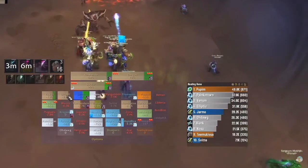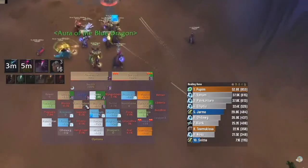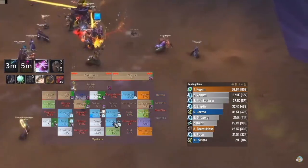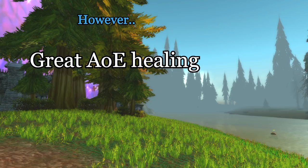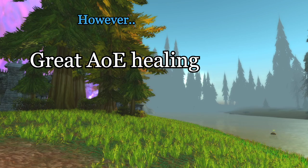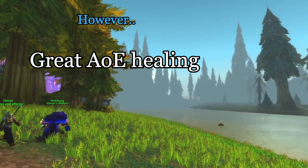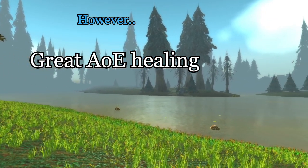I've managed to sustain more than 800 HPS on my druid on that trash by using Rejuvenation on the melee boys. So let's say that Renew doesn't appear to be a super niche spell anymore, and it might have some actual use when it comes to general raid healing. But how good is it really? What kind of HPS could it do, and how long until you'd go OOM? Well, let's just step right into it.